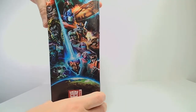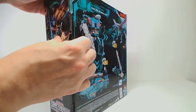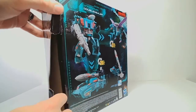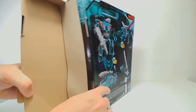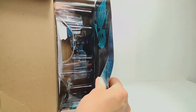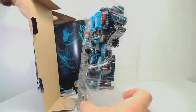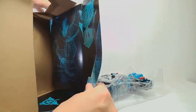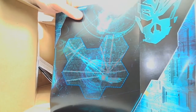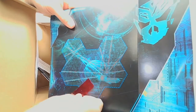Let's go ahead and take a look at this character. We're going to take him out of the box. There we go. And then we can slide out the tray. He does have another Cybertron map — well, a galaxy map, a Transformers Universe map.